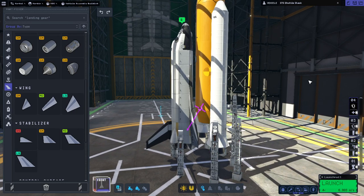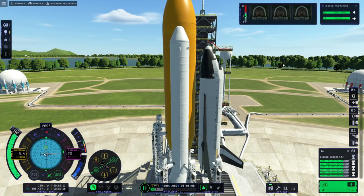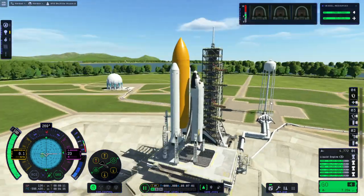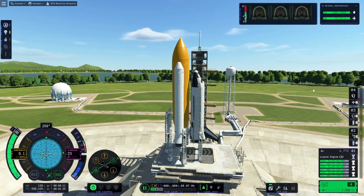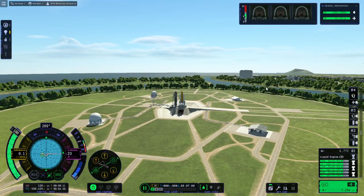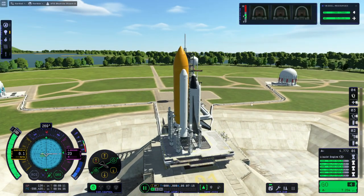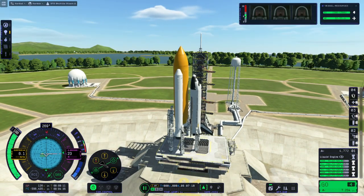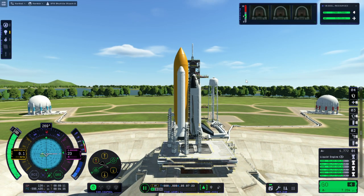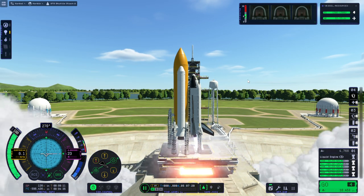We're just going to take it out to the launch pad and see how it does. Notice the plethora of launch clamps to make sure this doesn't fall apart immediately. It still sort of wobbles, but it's okay. We're oriented so that we would just go straight out, so we don't need to do a roll program — thankfully. For realism's sake, maybe I ought to make it do a roll program, but for now we'll go like this. We are not carrying any payload right now. SAS is on, throttle is up, ignition, and launch.